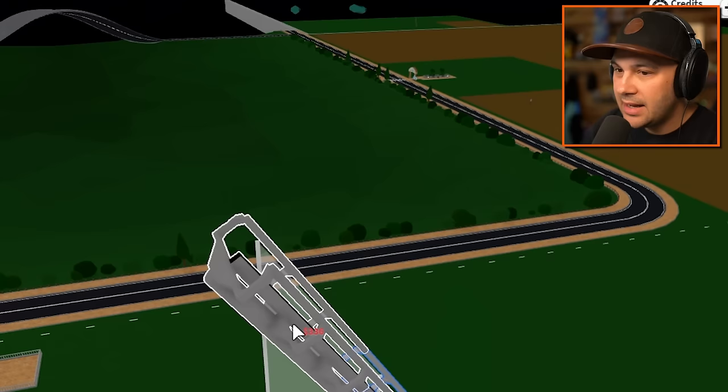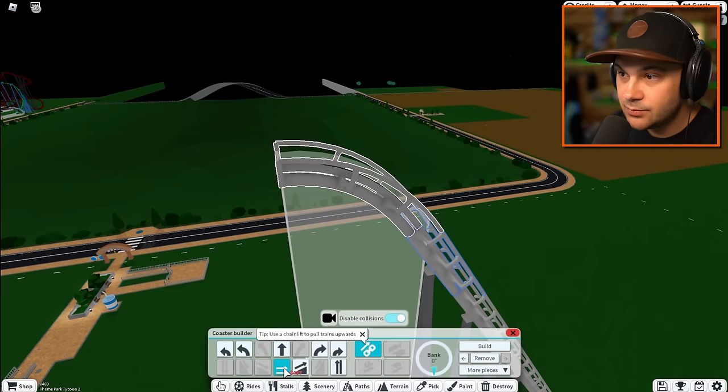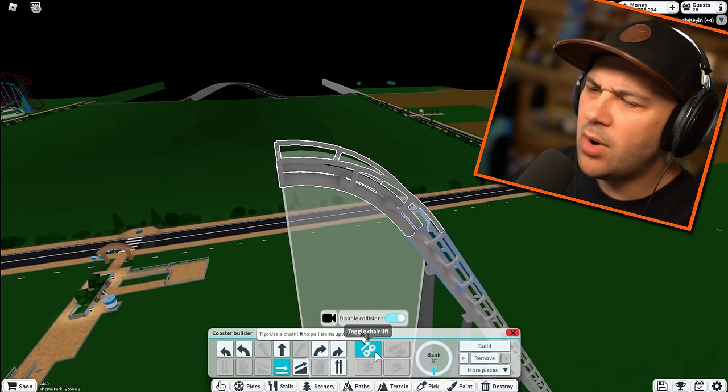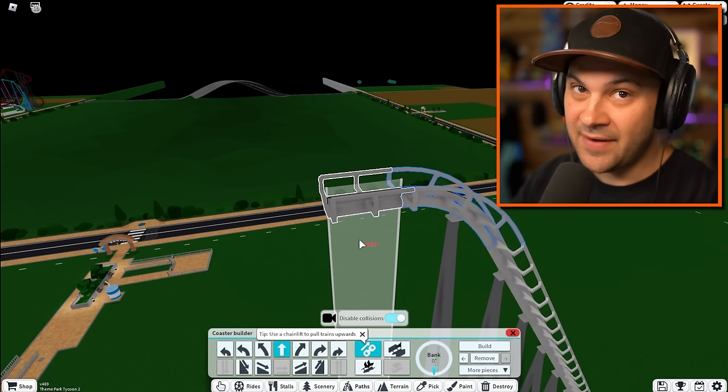That's as high as it goes, which is very high. Obviously at this point we gotta drop - we gotta remove the chain. Wait, I need to back up. How do I delete? There it is. This is actually very similar to the interface I remember from Roller Coaster Tycoon, so this is awesome.